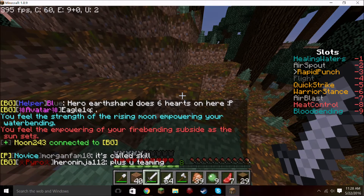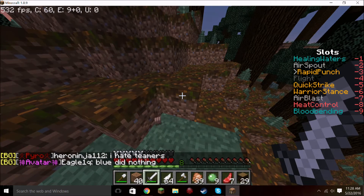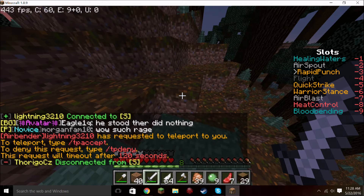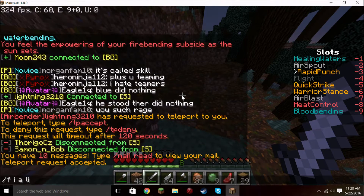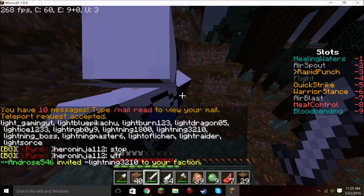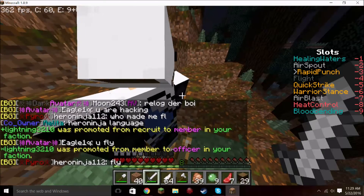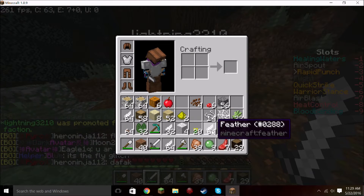Earth shard does six hearts of damage — it does two hearts per earth block that you shoot, so the maximum you can do is three blocks. Let's do slash tp accept, slash f invite Lightning. Lots of Lightnings — Lightning, three, two, one. He joined, so let's promote Lightning to officer. He's here to get stuff, so I'll give him a whole bunch — this part is boring so I'll cut back when I'm done.